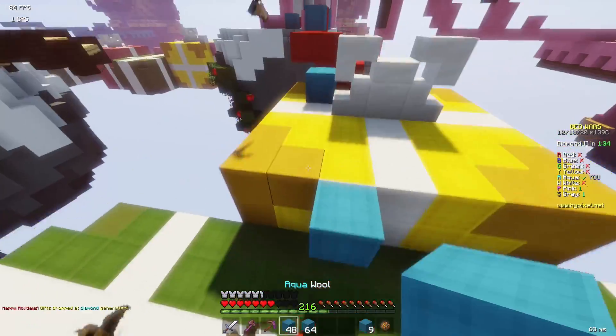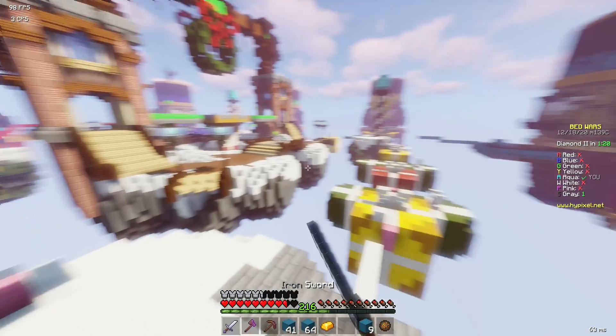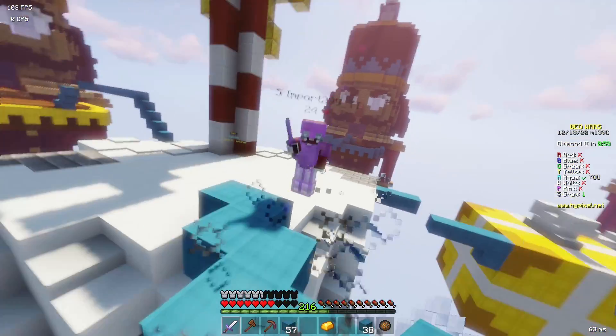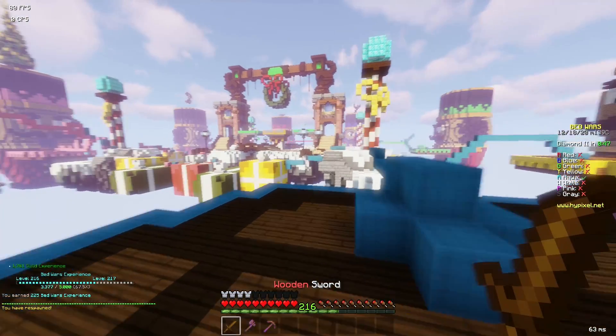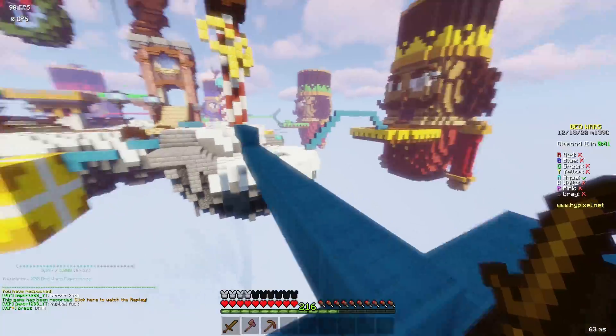Let's see if this works. Is it just me or do shaders make it way harder to PvP? I feel like I should go to mid, get some diamonds, and buy a tracker because I can't find this guy anywhere. Oh, I see him — that was embarrassing. Wait, he died. He said lag in chat, he said server. Damn, that's unfortunate.